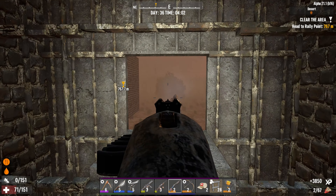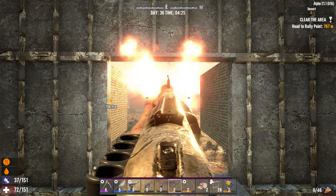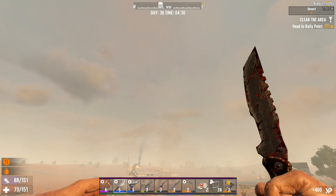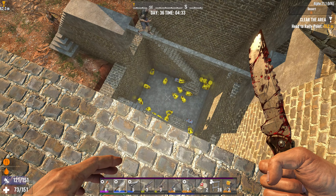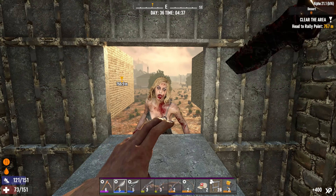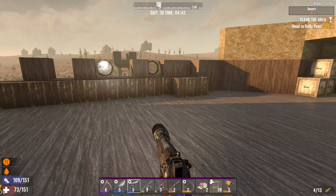We survived the horde! There are still a lot of zombies around the base it seems. I think we can take the rest with the knife. Let's get up here and see what it looks like — no one up here, the back end of the base looks good. That's a whole lot of loot bags. Let's get down here and finish them off. We are clear — we survived the horde. The base works!